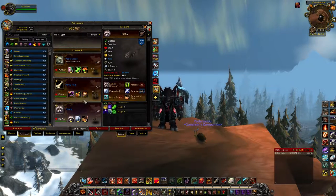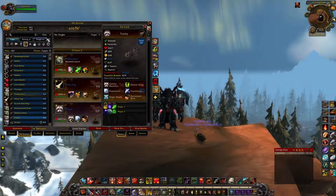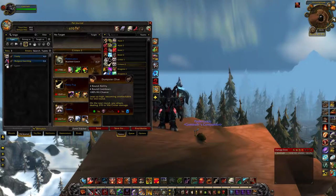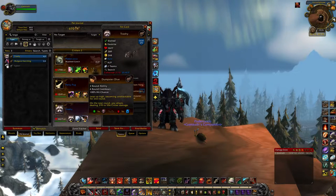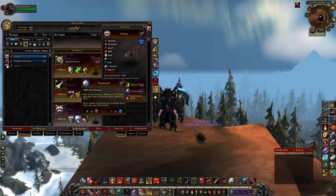The last pet on this list is Trashy. Trashy is one interesting little guy because he has two moves that are unique to him. He has Feign Death — two other pets also have Feign Death: the Molten Hatchling and Egbert. But Trashy also has Dumpster Dive: leap up into the air becoming unattackable, and then on the next round deal 370 to 556 critter damage, which is really high for a critter. It's basically a critter version of Liftoff. If you Power Ball once or twice, you can get your speed high enough to use Dumpster Dive as a dodge.